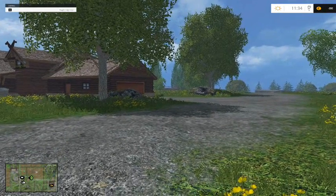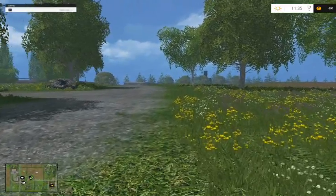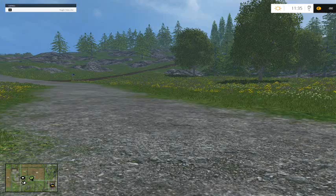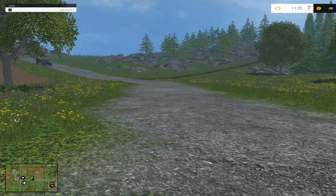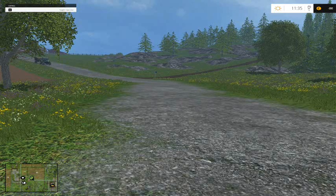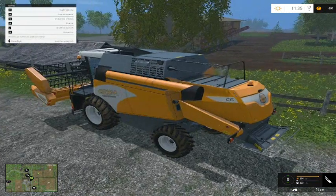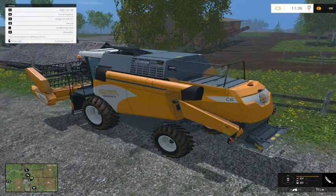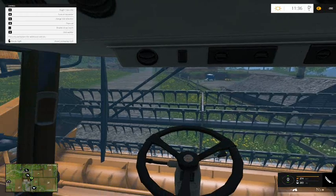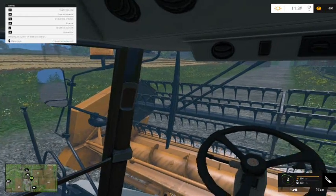CoursePlay is scanning the fields in this map. I did a little bit of this map already on this particular loadout. It's important to remember that without CoursePlay you can still hire a worker on your fields. But the main reason to have CoursePlay is to drive the courses you can create between your fields and travel into silos to take your crop to sale and other things like that.